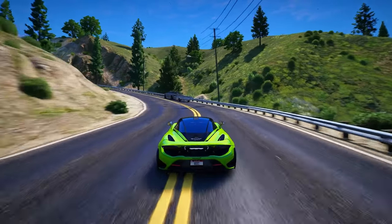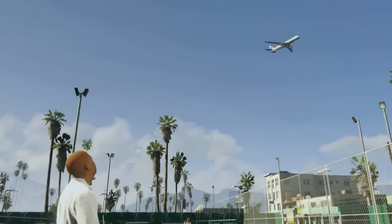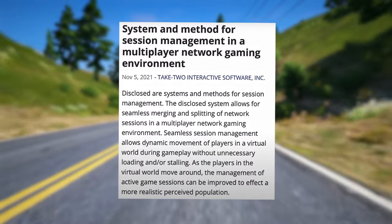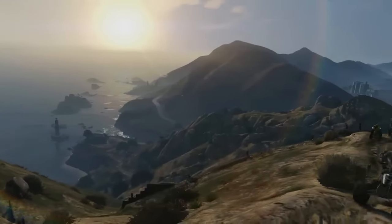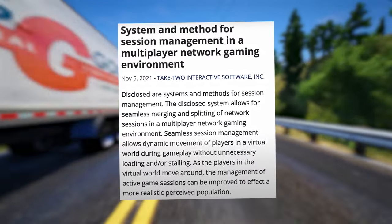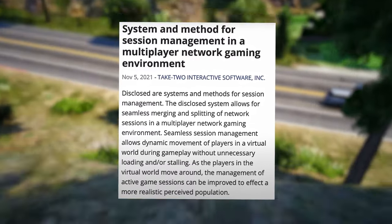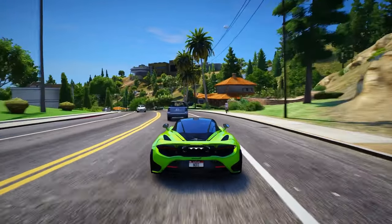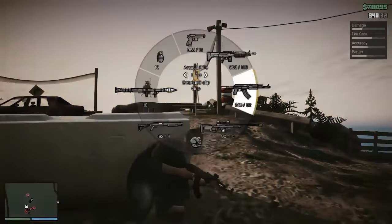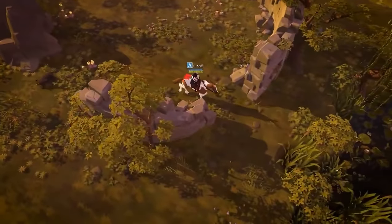Moving forward to the next patent, titled "System and Method for Session Management in a Multiplayer Network Gaming Environment," filed by Take-Two Interactive in 2021. This patent addresses seamless merging and splitting of network sessions in a multiplayer network gaming environment, allowing dynamic movement of players in a virtual world during gameplay without unnecessary loading or stalling. In this patent, Rockstar highlights the crucial role of online components in the success of games, citing GTA Online as an example.